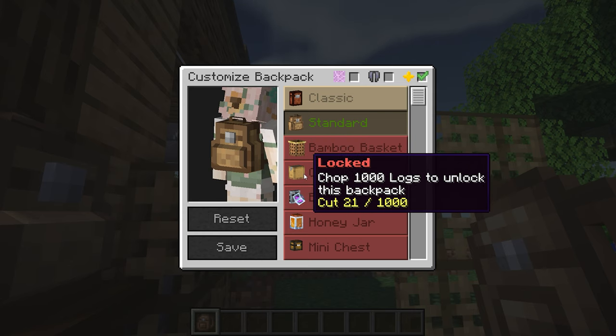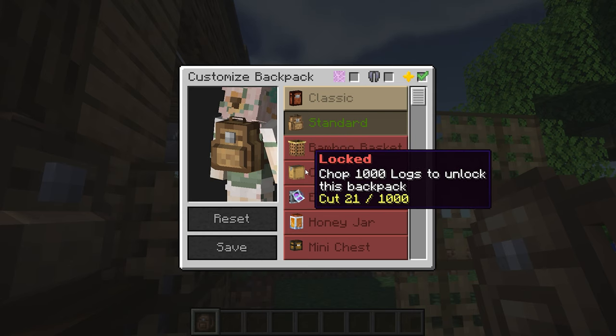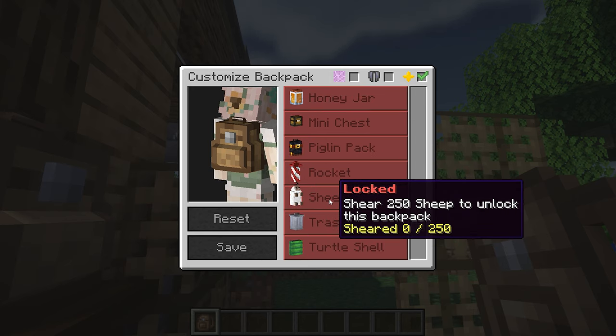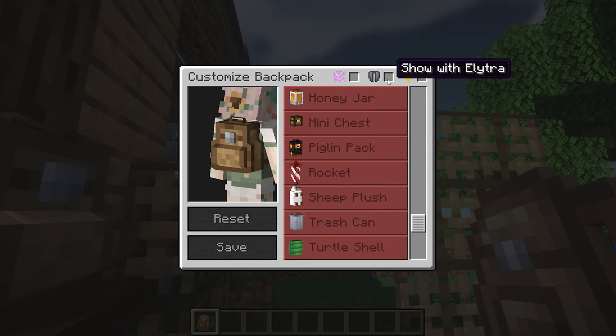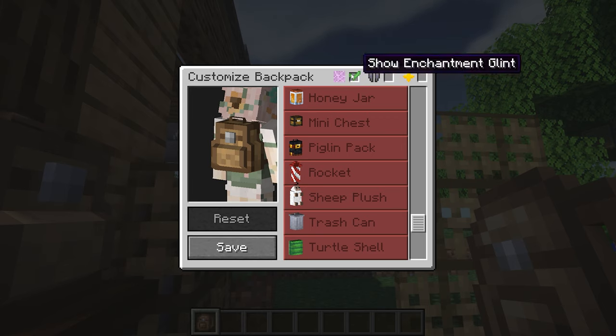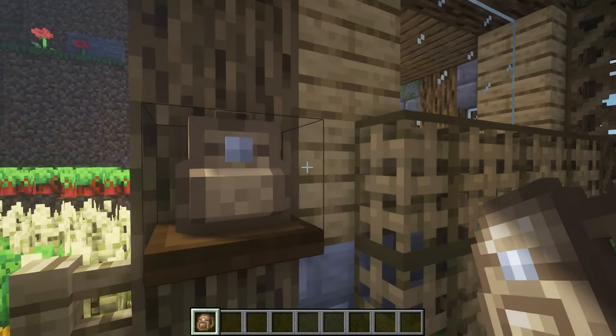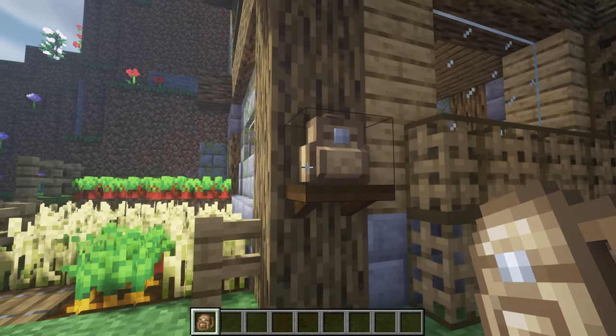You can unlock these backpacks by completing different types of quests — chop 1000 logs to unlock this backpack, or shear 250 sheep for another. You can have it so it shows with elytra and enchanted glint. You can disable or customise it and click save. And you can also display them, which is so cool.